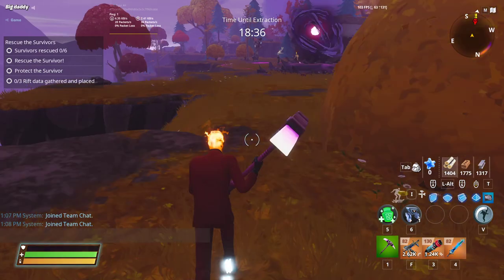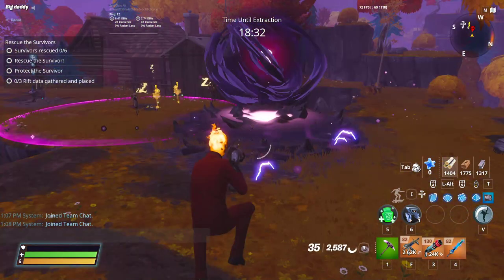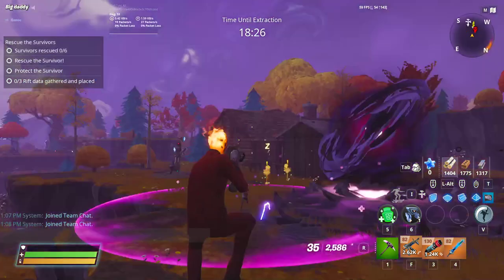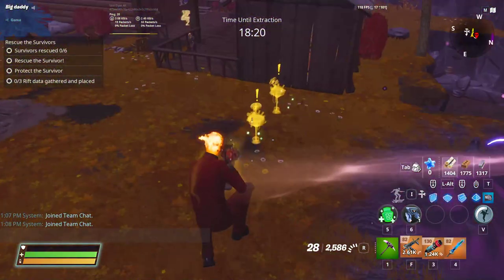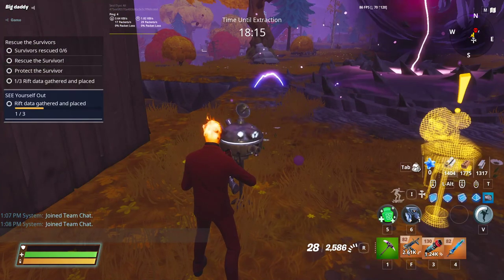Once you're in, this can be done in any zone. All you need to do is go next to these rifts — not just anything, you have to go next to the actual rifts. You can build up and look for them from the top of the map. Once you find the rifts, come next to them and the scanners should be right there. All you have to do is search them.